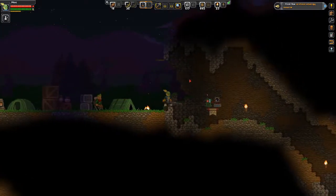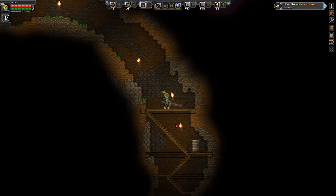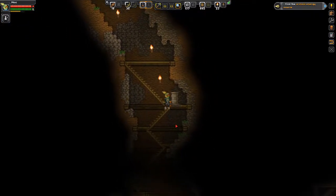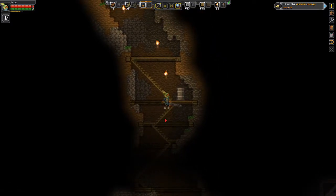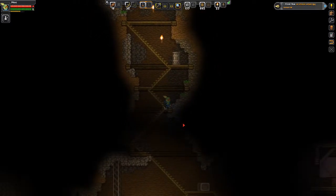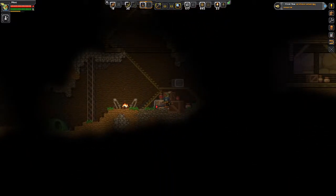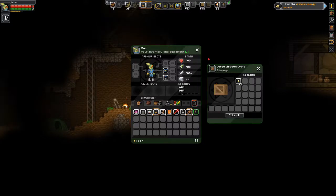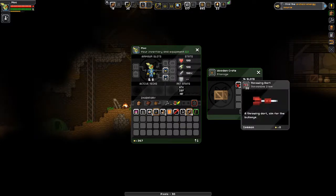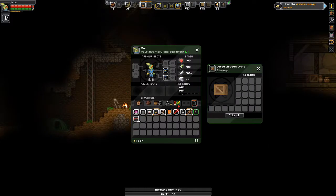Okay, so there we are — full health, and we're going back at it. Let's hope we can only go down so far this time. So if we go over like this, let's see what's in these crates. Ooh — what is that? Rowing darts, sounds fun. Iron ore, silver ore, and some pixels — very nice. We got chairs, another sleeping tent.